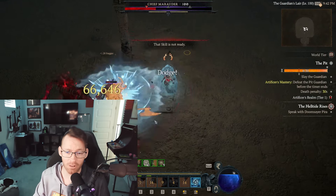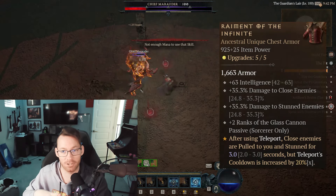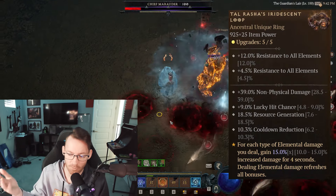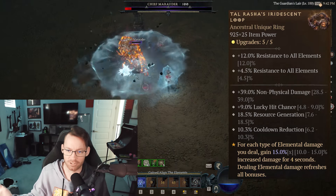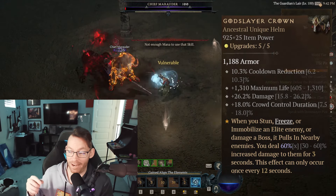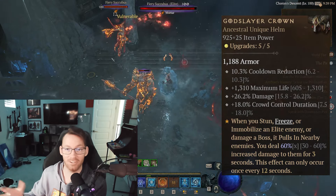For endgame gear, Raiment of the Infinite is a lot more important now because you can bunch everybody up as close together as possible, then choose where your Frozen Orbs explode — that's a big deal this season. Talrasha's ring, of course, because you just do more damage every time you do damage. In addition to Raiment of the Infinite, you also use Godslayer Crown, so anytime you freeze an elite mob, it pulls everything else in. You throw a Frozen Orb, everything gathers around it, and they all die.